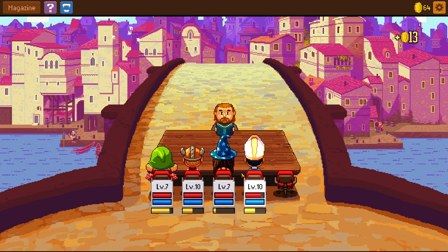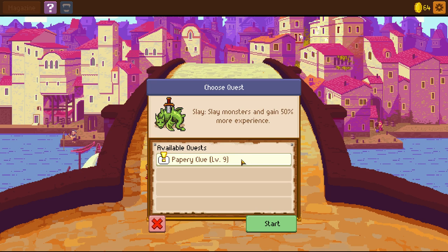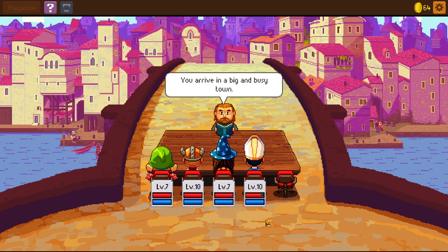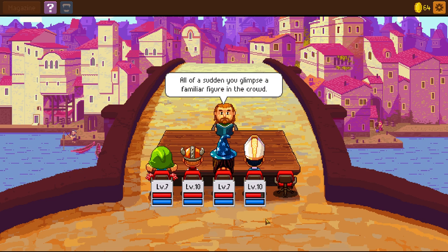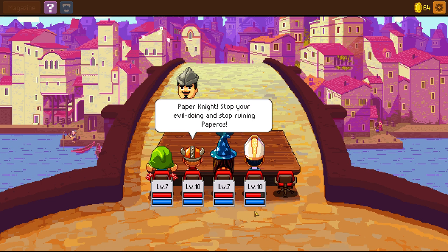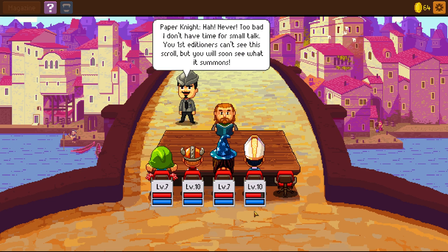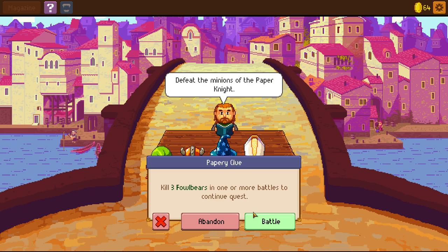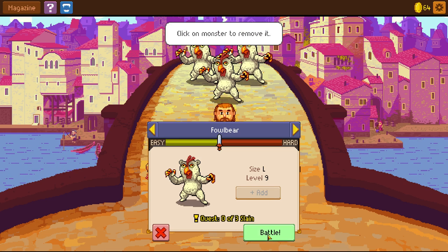Quest complete! New quest: slay monsters and gain more experience for the Papery Clue — we're a good level for that. Revive in a big and busy town — holy moly, I expected something just slightly bigger than a village. All of a sudden you glimpse a familiar figure in the crowd. Paper Knight: stop your evil doing and stop owning Paper Ross. Never! A new quest: kill three Foulbearers in one or more quests. We'll do three Foulbearers in one quest.